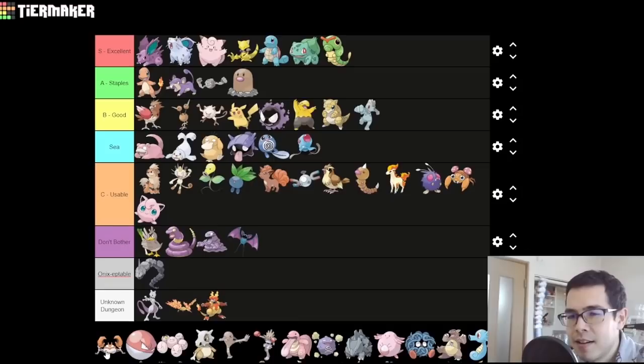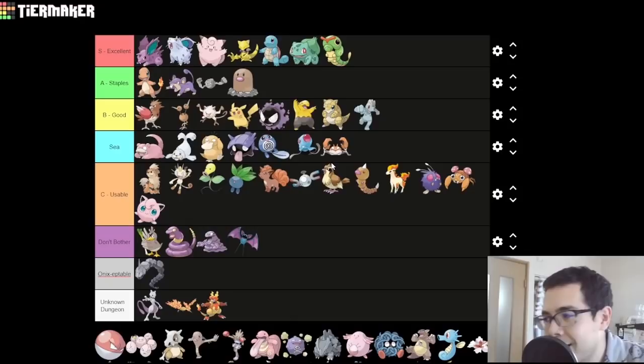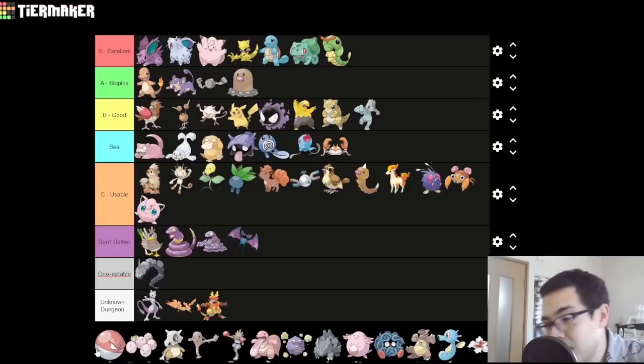Krabby — Cookie starts with C, so we'll put it in SEAC tier. Its Water STAB is basically unusable because its special attack is so bad, but you have 130 base attack, so you can maybe use random physical moves and do alright. Sorry, Krabby — one more generation and you're almost there. Voltorb — it's really fast, so it goes first, and then what? It just lacks the attacking power to do much of anything. You can give it your Thunderbolt TM, at which point it's usable. C-tier is for usable Pokemon, so let's put it there.